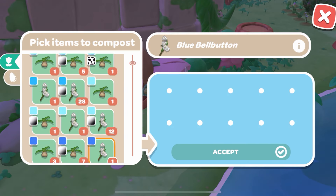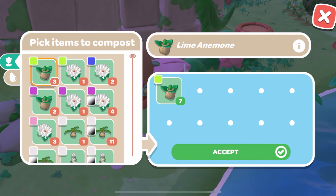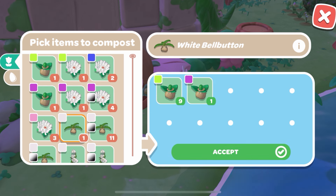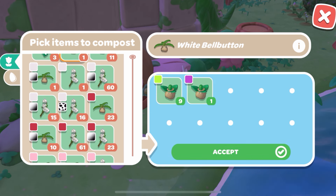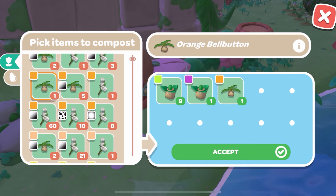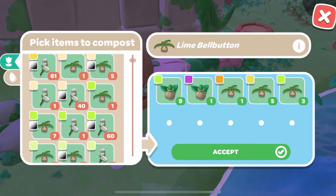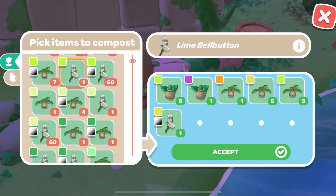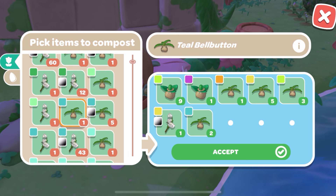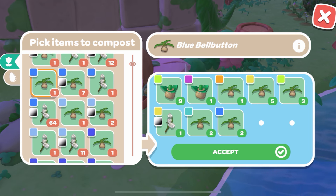Then I go to the Sprouts tab and reduce to one of each base color flower — meaning no pattern. Any patterned sprouts I have, I keep them. If I have 10, I keep 10 because they're difficult to get, and at some point I might need them for a pattern transfer or color transfer. So I keep all my sprouts of ombres, speckled, and everything like that.